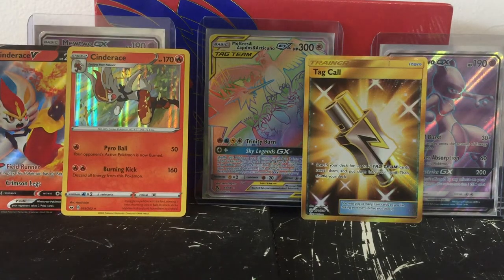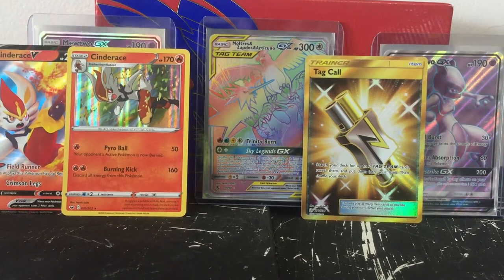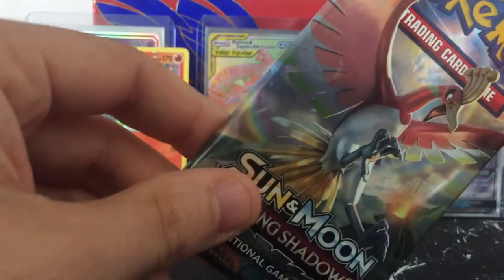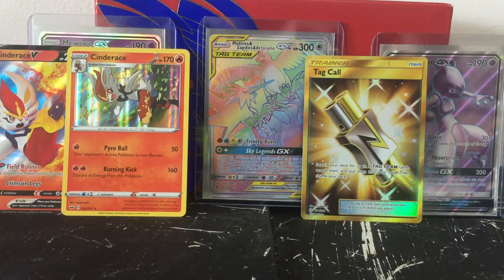We've hit a couple nice cards opening up some Pokemon packs. We hit the birds hyper rare in our Hidden Fates opening - I'll link that below if you want to check that out. Now we've hit that card. I can't complain. If we get the hyper rare Charizard out of this Burning Shadows tin I will absolutely lose it.